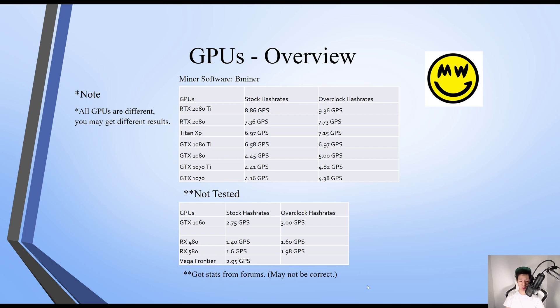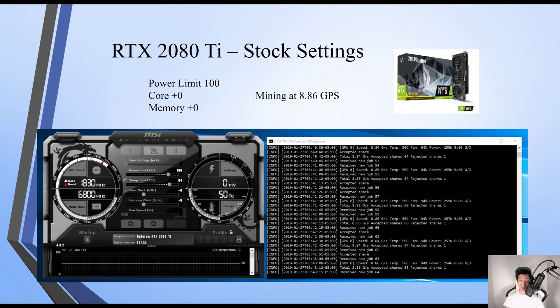Be aware that the GPUs listed at the bottom are ones I did not test — I grabbed those stats from the forums, so they may not be correct. My RTX 2080 Ti on stock settings I was mining at 8.86 GPS.